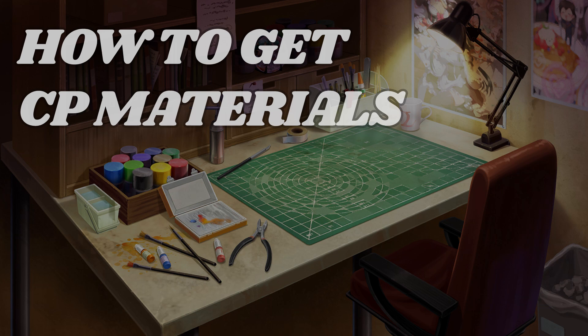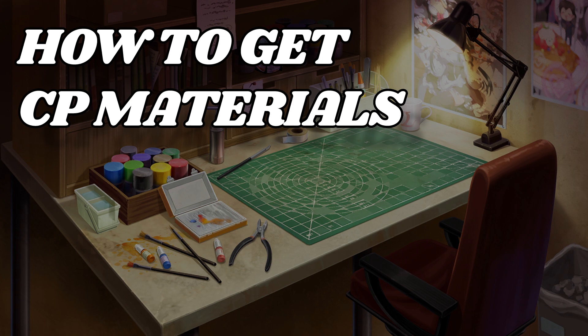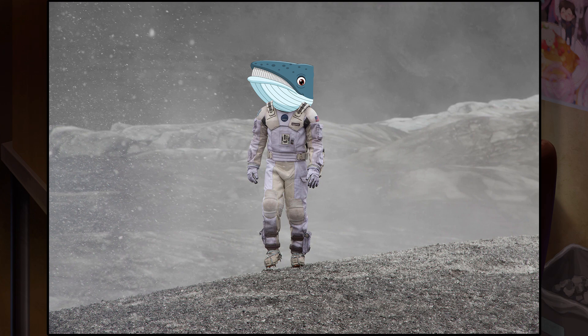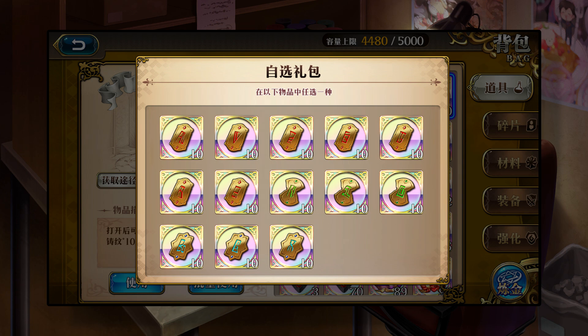There are three main ways to get CP materials. One is obviously by spending money — Xilong is definitely going to be selling CP bundles in the shop, but it costs something like $300 to max out one character from scratch. With so many characters to upgrade, I can't see this being worth it for anyone but the most interstellar space whales. The second way is going to be through events — much like training boxes, we'll be able to get bundles of CP mats through the monthly Secret Realm events and probably some login events. The final way is the good old fashioned way: grinding like crazy. There's a whole suite of new stages that rotate each day of the week, they cost 20 stamina each, and you can't do them in co-op to shave off some of that cost.